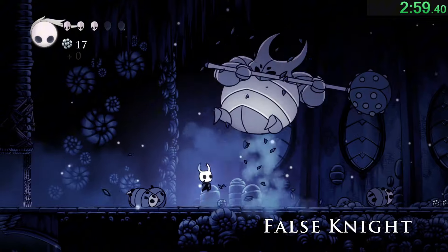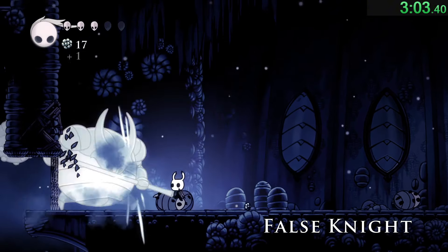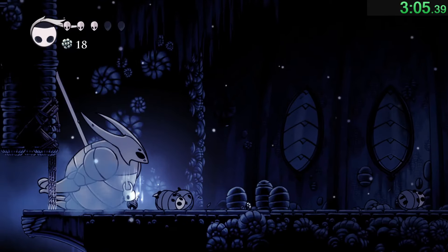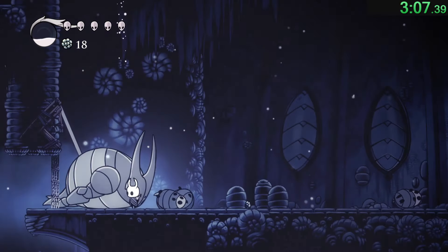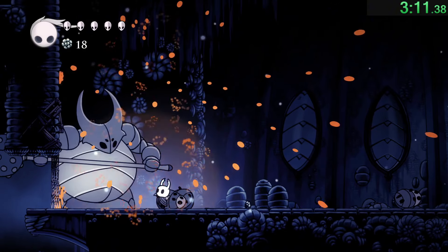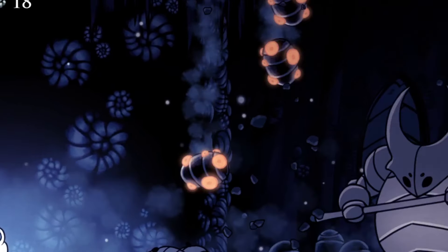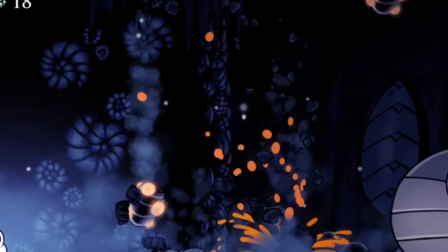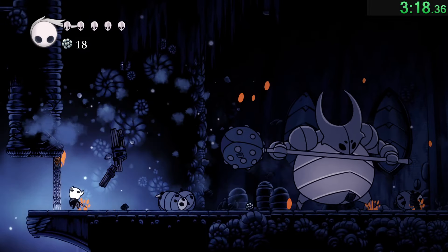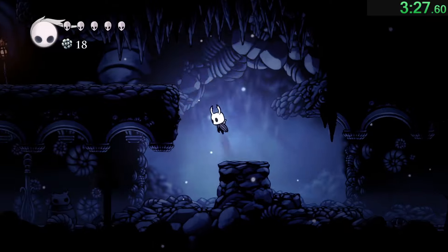False Knight isn't too tricky, and we're going to be skipping him. All you need to do is hit him when you can, and go under him when he jumps. You probably know how to do False Knight by now. As soon as he goes in the ground, you have time to heal twice without losing any time. Make sure your healing doesn't get interrupted by these stupid balls. And as soon as he's up and starts slashing the ground, come to the left and break this wall here, so we can skip the whole boss fight.